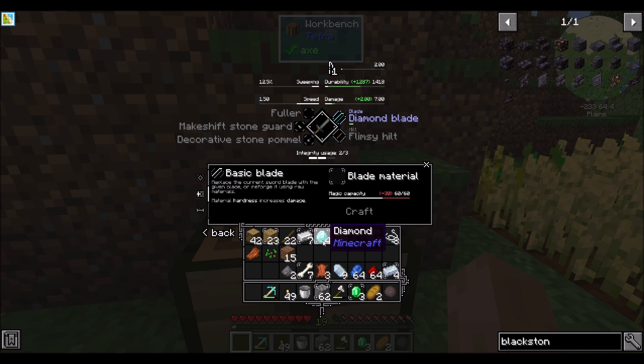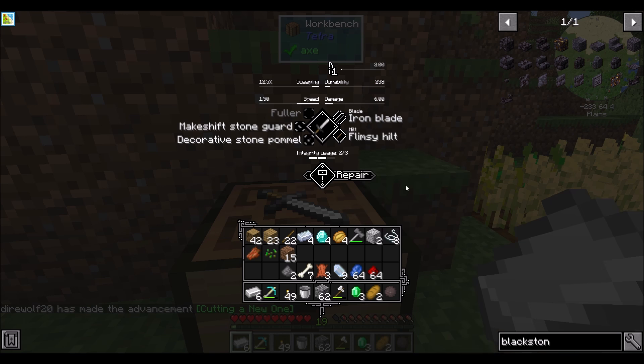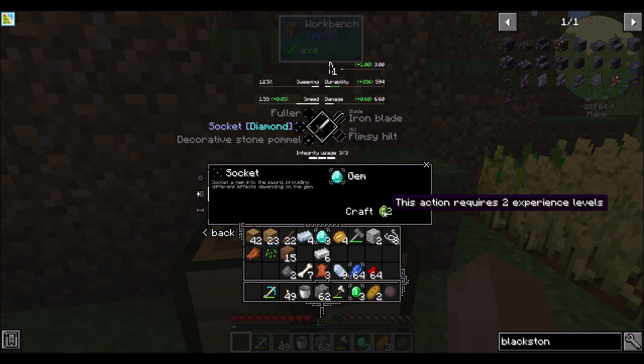If I threw iron on there — or I could throw diamond, which gives a lot more durability and definitely more damage. Osmium gives a little bit more damage than diamond but requires a higher tier to craft. So let's go with iron for now, because I'd like this to be a Tetra tool so it can level up. I'm going to add a socket diamond — that requires 2 experience, but yes I can do that. That'll just bump the damage up a little.